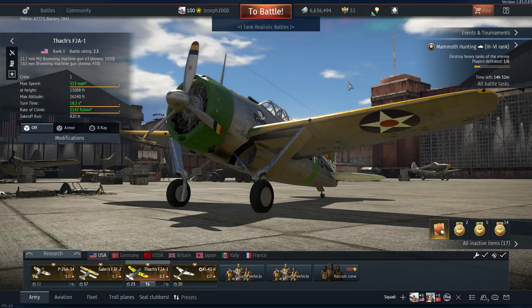Next up is the first premium I ever got — old Thatcher's F2A-1 Buffalo. This thing's been through countless nerfs and buffs — pun intended — and now it's stuck with .350 caliber and .30 caliber machine guns. Originally you only had the nose-mounted guns: a single 12.7 and a single 7.62, also known as .50 and .30 cal. This used to be battle rating 1.3 and four years down the line it's 2.3 with .350 cal.